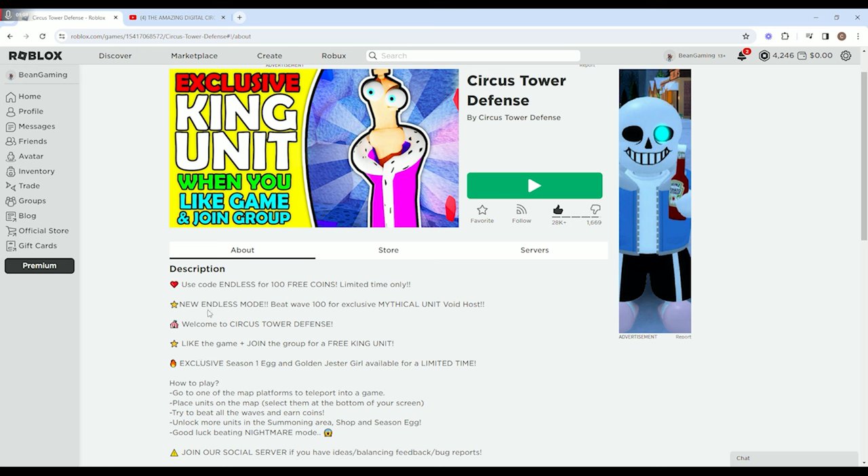You can go ahead and read this description. There's a handful of codes that this game already has, which is pretty nice. They do have an exclusive egg, there's a new Endless Mode, and if you beat that Endless Mode you can get a new mythical unit. I don't have that — I'm going to try and get that today. We'll see about that.